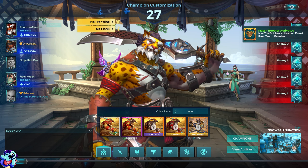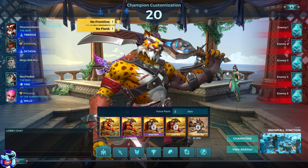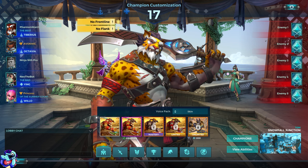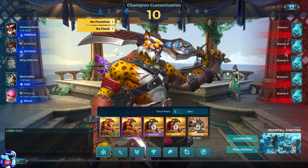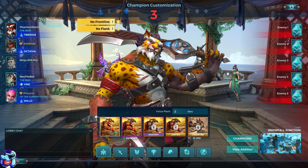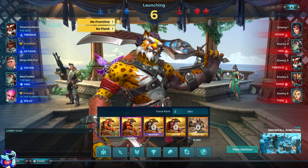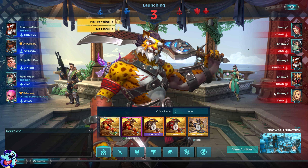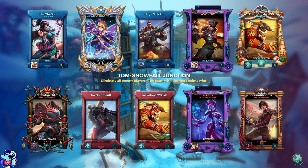No flank either, that's fine. 25 seconds left on the choosing clock. We've got a Willow, a Ying, an Octavia, and me — Tiberius. I keep pronouncing his name wrong; I'm pretty sure it's Tiberius, that's how he says it. The enemy team is Vivian, Ying, Tiberius, Khan, and Tyra. We've also got a fellow enemy Tiberius that we might have to deal with, but it'll be interesting to see how we go.